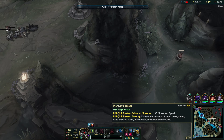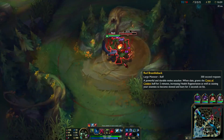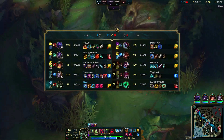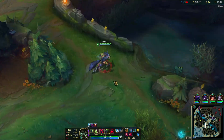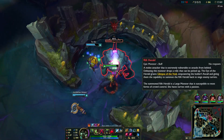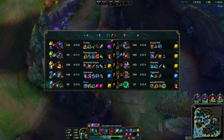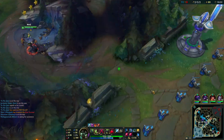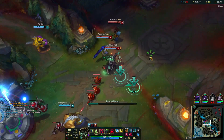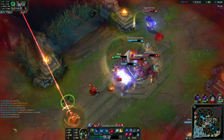I usually like magic resist boots because of the tenacity - all the crowd control is reduced. In teamfights he's a little bit weak; I think he's more of a solo target champion. But you can still assist your team, deal fear, and just be a decent tank frontline.